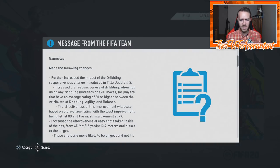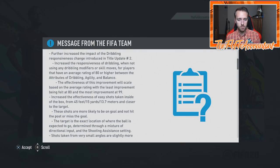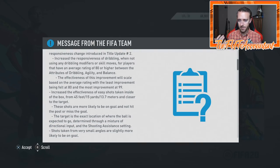Basically what they did was they increased the responsiveness of dribbling and also improved shooting. It increased the effectiveness of easy shots taken inside the box from 45 feet — 15 yards and closer to the target. These shots are more likely to be on goal and not hit the post or miss. A lot of people were saying they hit the post a lot inside the box with a finesse shot.